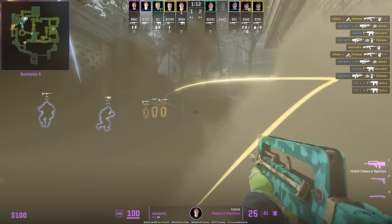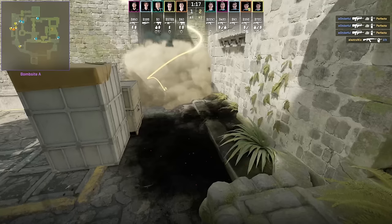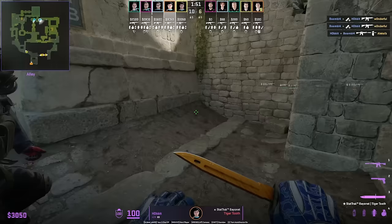Someone tell Valve that this is not a feature but a bug — Wonderful sneaks through the smoke and stands behind it next to his molly without taking damage. The T coming out of main does not think anyone could be there; it's super hard to spot him.